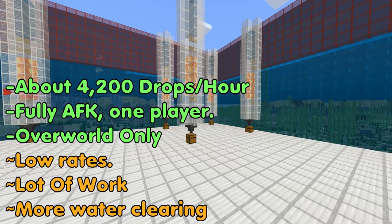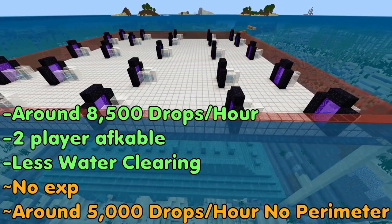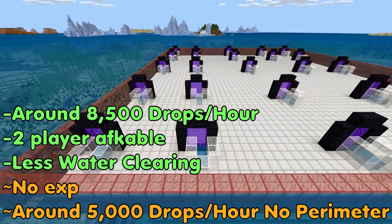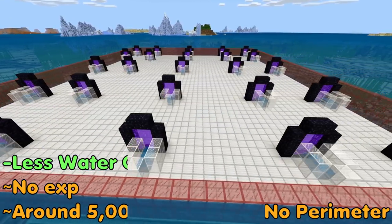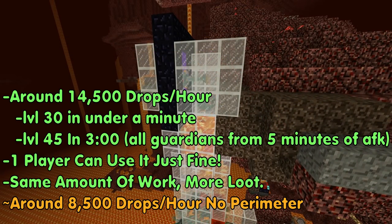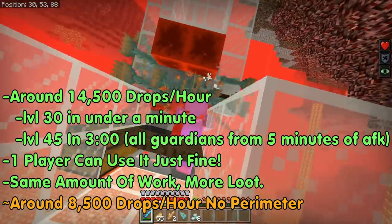For the basic lava killing design using the overworld only, you'll get about 4,200 drops per hour with a perfect perimeter. With the basic nether portal design that kills guardians using fall damage, you'll get around 8,500 drops per hour. The nether portal looting III design with a full perimeter gets about 14,000 drops per hour and 45 levels in just under five minutes.